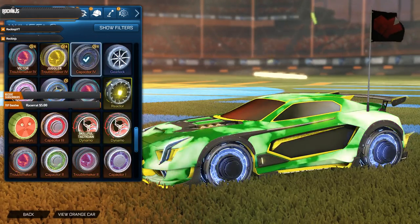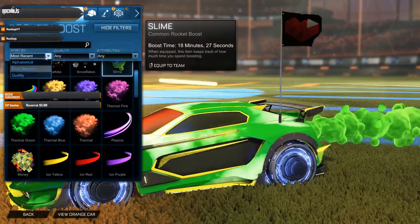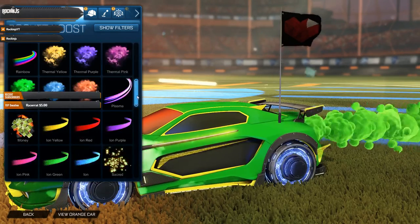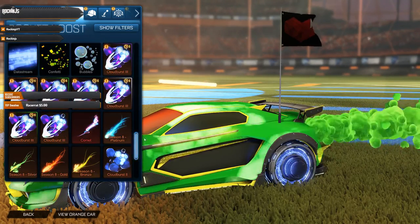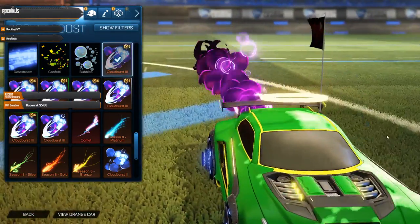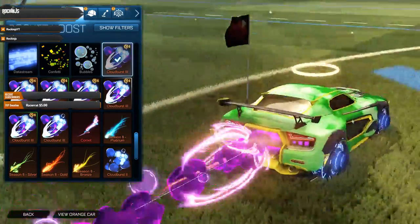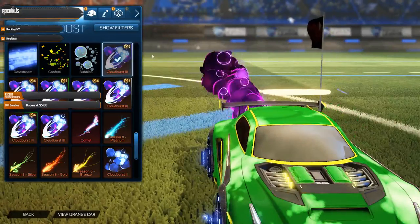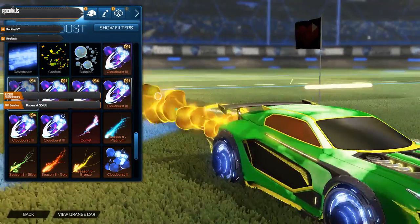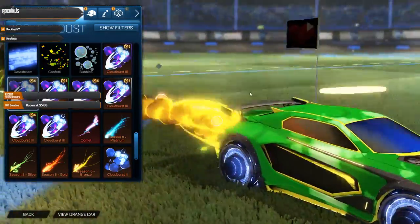Let's see what boost we got. We got Cloudburst Purple — getting a lot of purple stuff, already two purple items. It still looks cool, I like the Cloudburst, very unique looking. We also got the Orange Cloudburst 3s — nothing too special, nothing too crazy, just looks pretty cool.